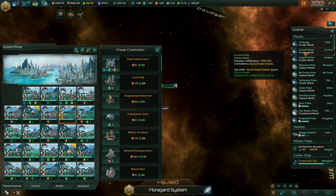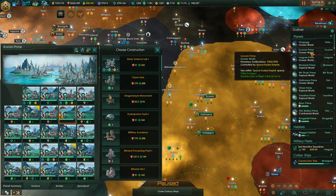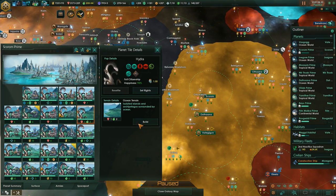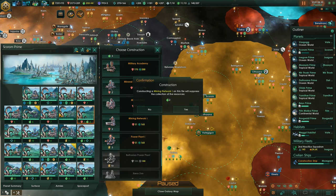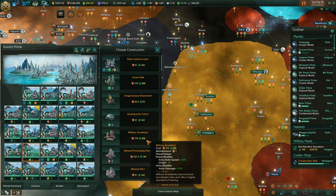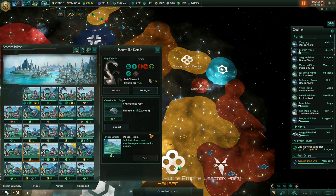Military Academy, Clone Vats — which planet is this exactly? Oh yeah, right next to our home planet. Let's just get more research then, and minerals. Mining network and hydroponics farm — we don't need food right now, but we will eventually.